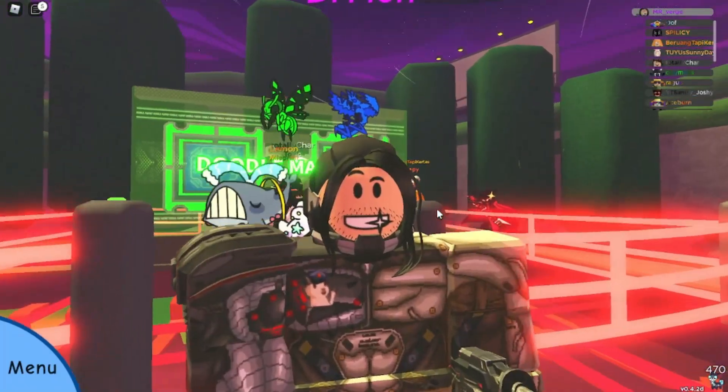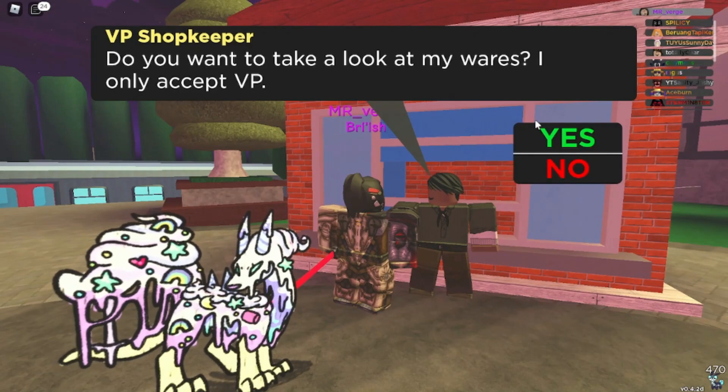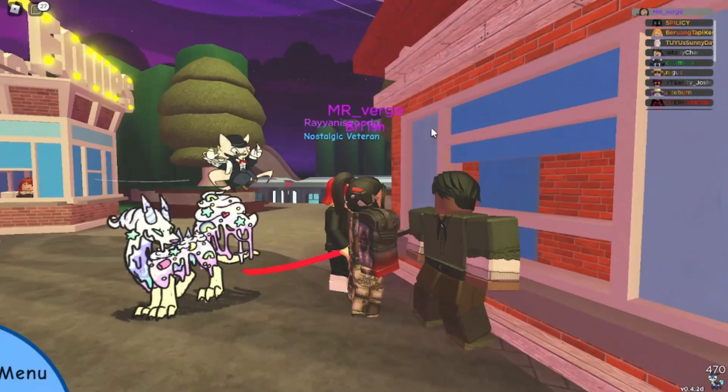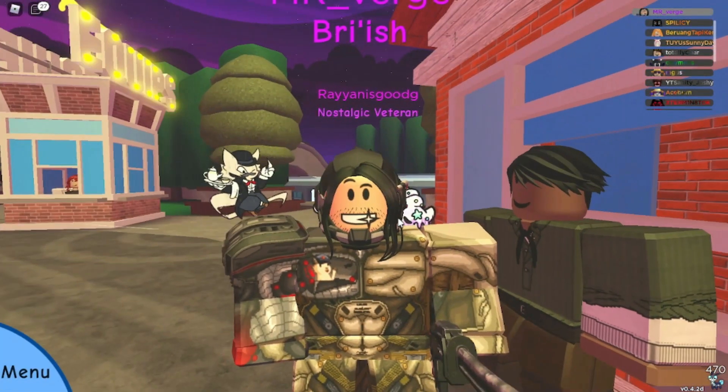So with all that being said, let's get into it. If you want to evolve your Lil Bulb, you can come over to the little items area here, and if you've got enough VP saved up you can buy some level-up cubes to do it. Although if you don't have enough because you spent them on the Lil Bulb encounter, I'll show you how you can easily level it up.